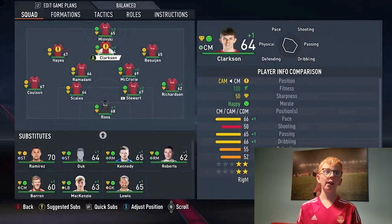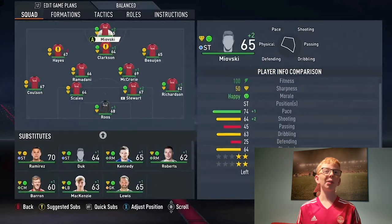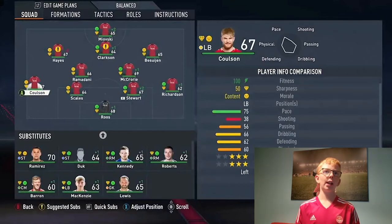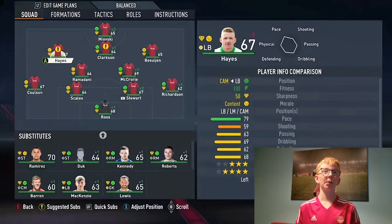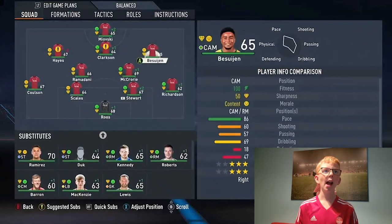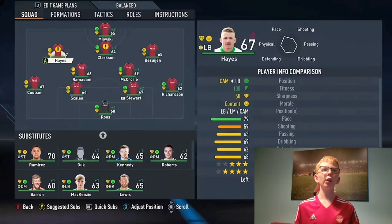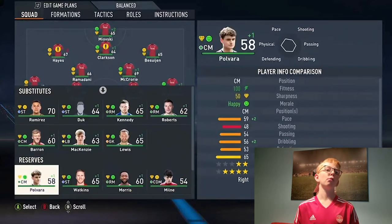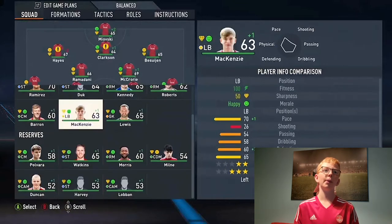This is the squad we've got. Miofsky is in the team, he's 65 rated which I think is really fair — actually 65, not 63. We've got Hayden Coulson with 75 pace, I was expecting a bit more. And Duke's got 77 pace — how has Duke got 77 pace? How is he slower than Johnny Hayes who's got 79? Duke should have at least 82. That's actually mental. I don't know how Duke's got that pace, but that's just bad.